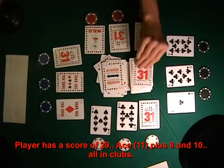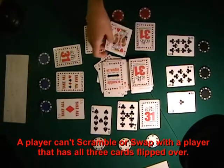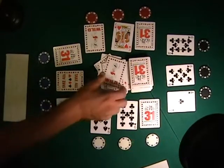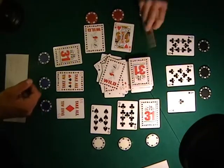The scramble card is played, which allows the next player to switch her entire hand with anyone else, except for a player that has all three cards already flipped over. She flips all three cards over and shows a score of 21 in hearts.